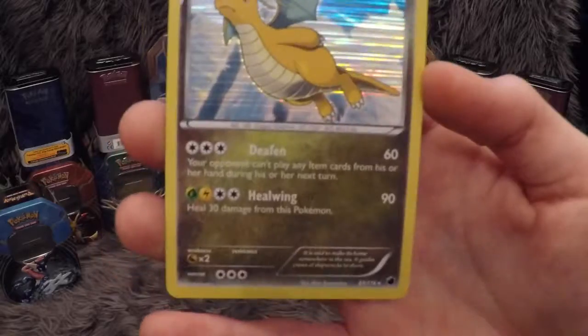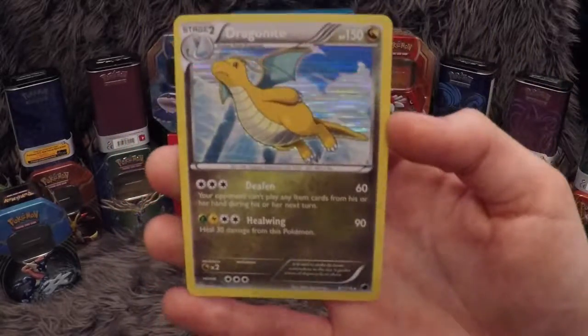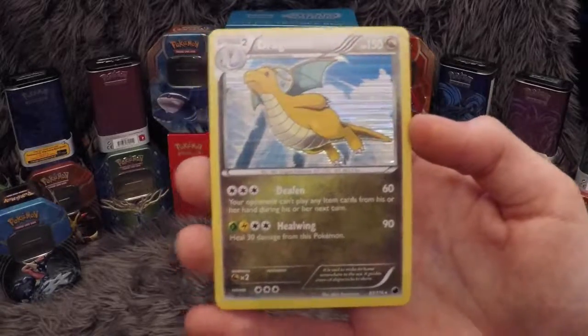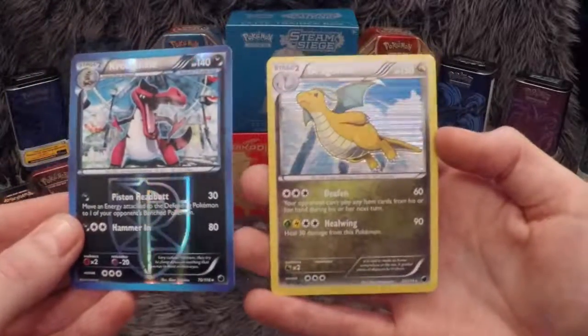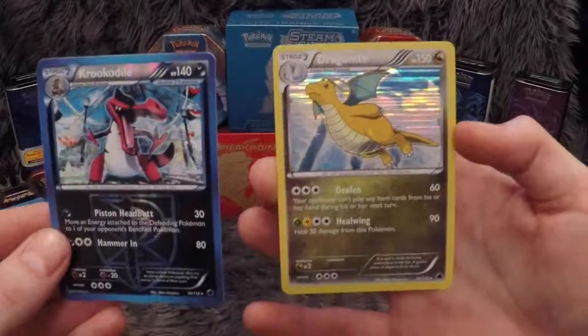And another rare — we have a Dragon type, and what a great start back to the Squirtle Squad UK channel! That artwork is amazing, absolutely beautiful. So to summarize our pulls from this one: the last two cards we pulled from the packet were beautiful rares.